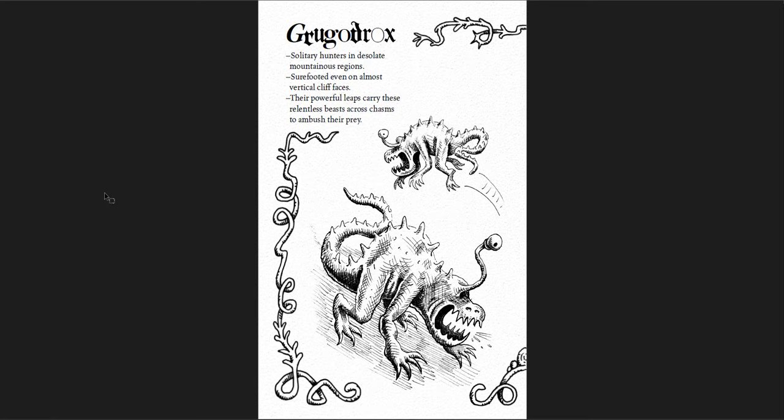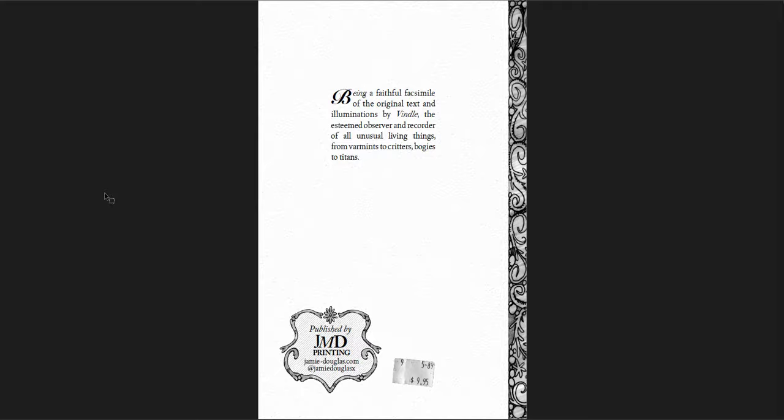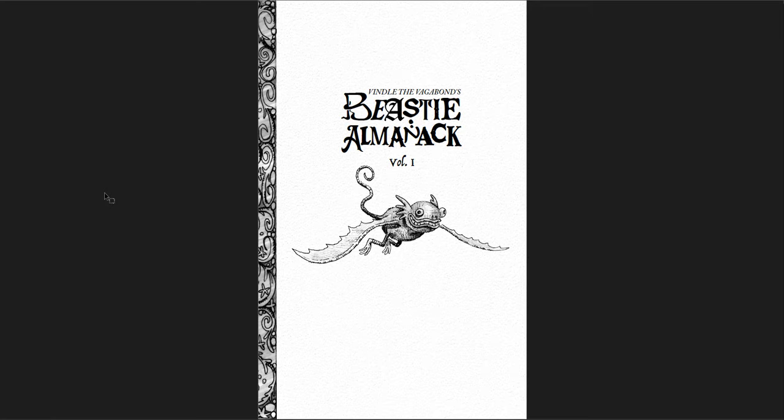Great to have in your game if you have a very particular tone of adventure — sort of like the prelude to flaming skulls. The Grugadrochs — solitary hunters in desolate mountainous regions. Furnicanths. The Dairantropoids. And then that's it — being a faithful facsimile of the original text, with a suggested price on the back, as this is a scanned document. Vindal the Vagabond's Beastie Almanac, Volume 1. Just Pay What You Want — it's a great little document. Go through it, pick up some monsters, and add them into your game. I really like books like this. I wish people made more of these small, quick monster manuals and adventures — just throw it out there for people to use.